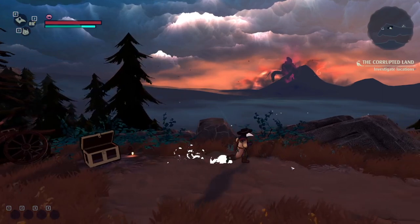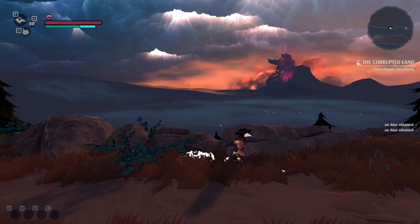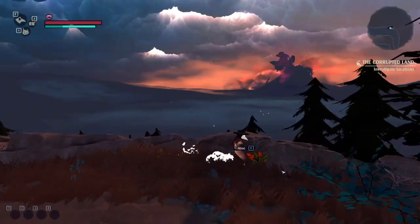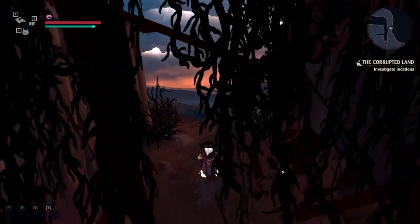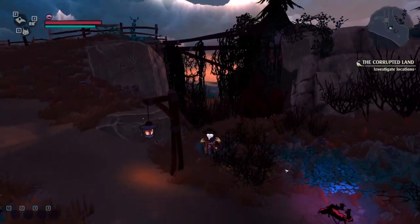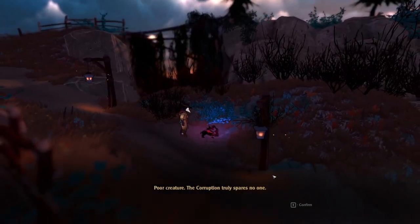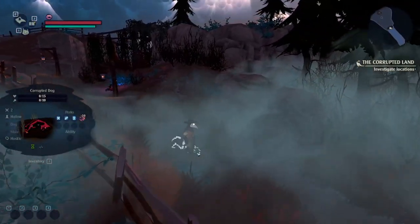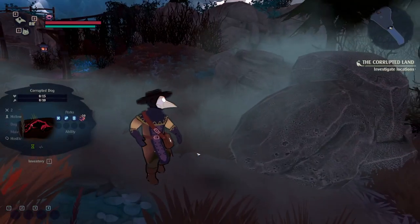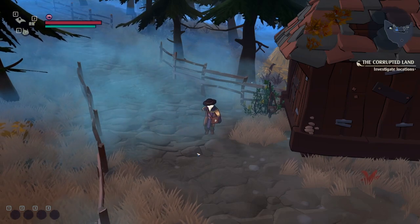We're going to loot this chest, and on our way to the next area, we're going to pick up everything we see. This game is pretty heavily based around having followers — taming creatures, buying ghosts to fight with you — and crafting potions, which is the big thing. To do so, we need to get stuff in our journal, which is how we discover things. We also need to pick up everything to learn different crafting ingredients.